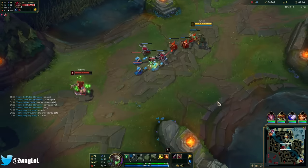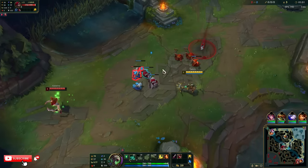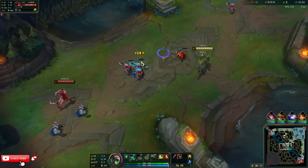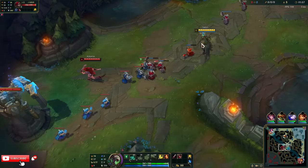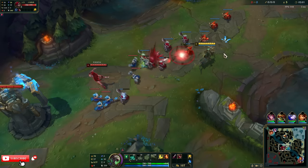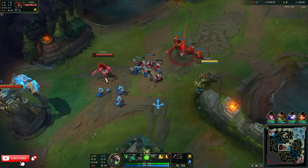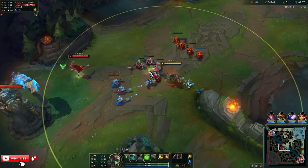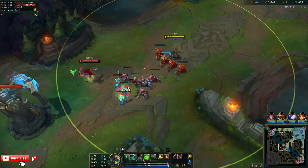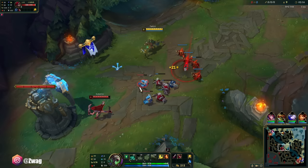I'm going to go Collector first item, Hex Plate second, Axiom Arc third, and then from there we'll see what we want. If I want more ult reset, I want more Lethality items. We could also throw in a Serylda's. My ult's probably going to be low cooldown with those items anyway. Who's their jungler? Yi with Exhaust. He can gank me level 2, but it's probably not going to work.